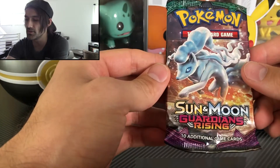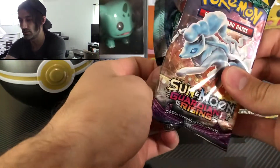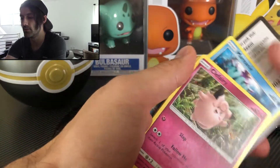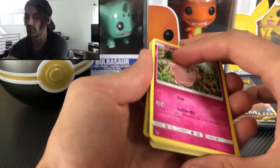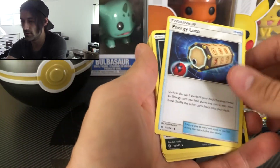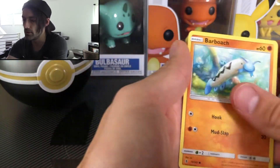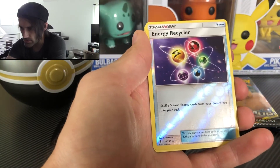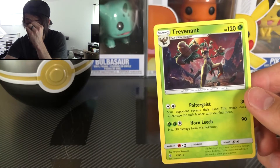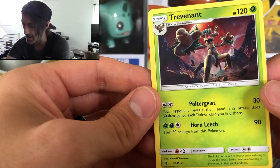Pack three: Sun and Moon Guardians Rising. We got a green code — it's alright. If we get a reverse rare I'll still play something. Four from the back: Fairy Type Energy, Alolan Stables, Clefairy, Rowlet, Barboach, Alolan Geodude, Fletchling. Our reverse is an Energy Recycler, and our rare is a Tribunet — not anything spectacular, but that artwork is really cool. It's looking creepy with a red moon and something sinister going on in the backdrop.